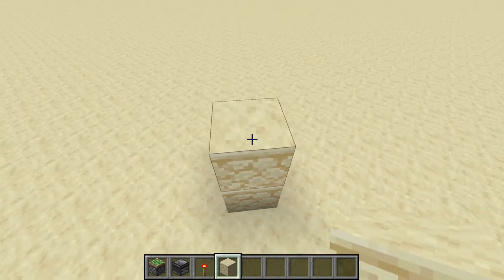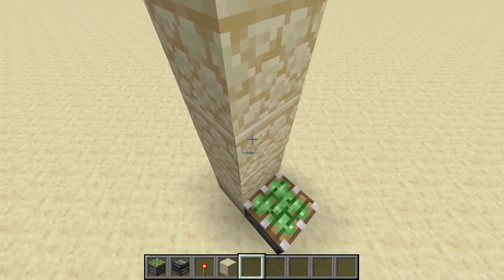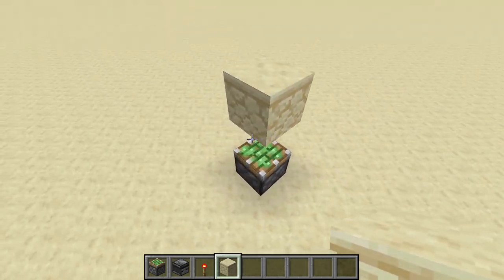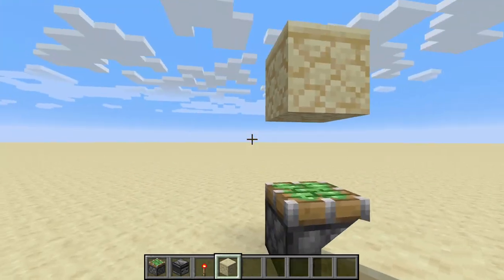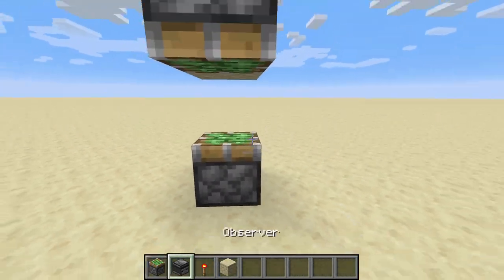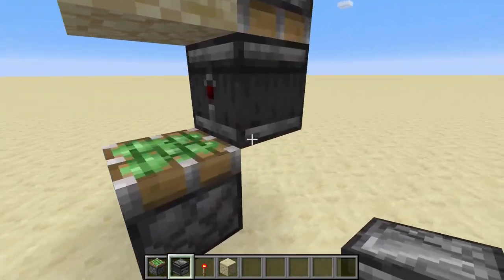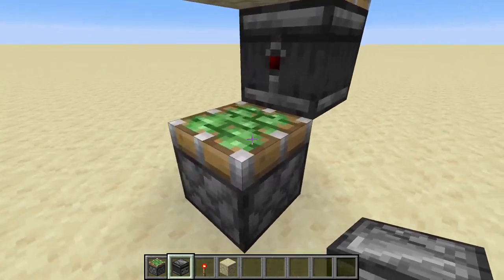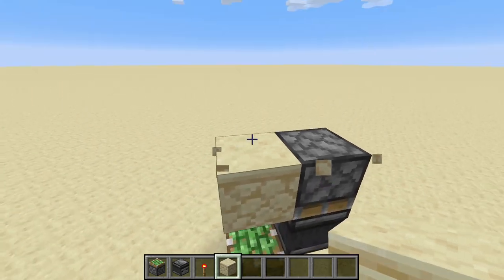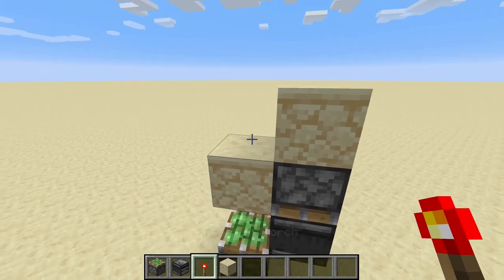To build it, place a sticky piston with a block two blocks over it, then place another sticky piston here with an observer facing toward the piston. You can place a block here or not — it's your choice — but I personally like having it hidden.